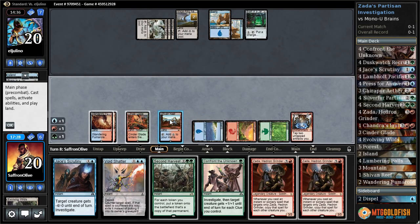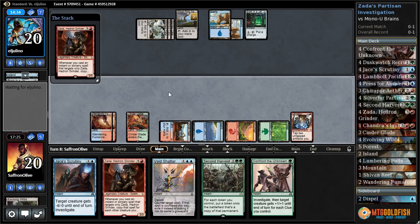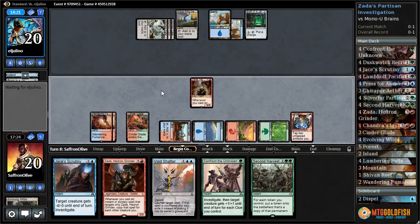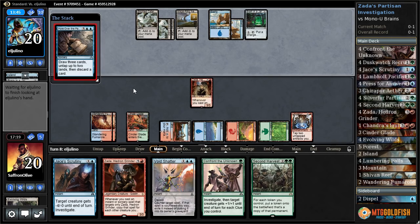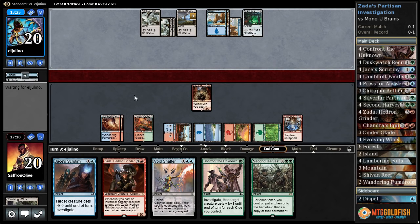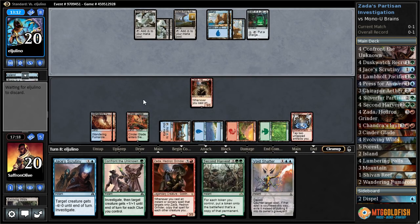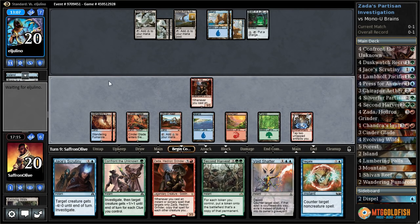We would have rather the second Zada be a Silver Fur, but okay. Come on, Silver Fur. Adds a counter. Opponent only having two blue mana is actually kind of helpful. Pour Over Pages — we'll let that go. Can't really stop this deck from drawing cards, that's just not practical. Another island. Come on creature, come on Zada — or not Zada, Silver Fur, one time. Negate.